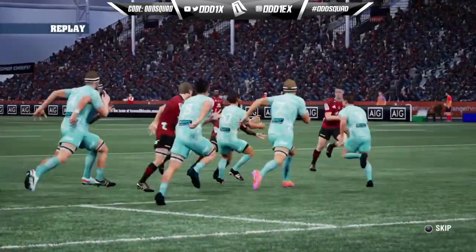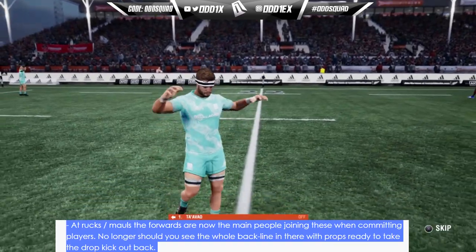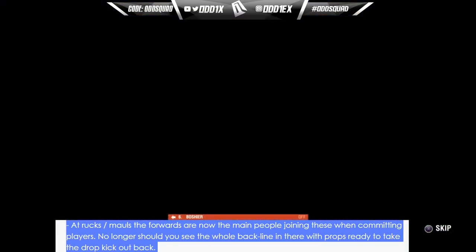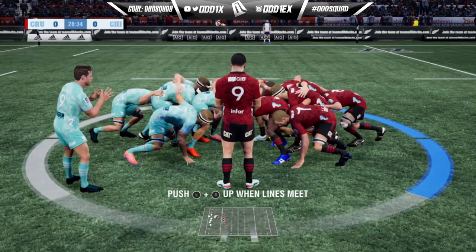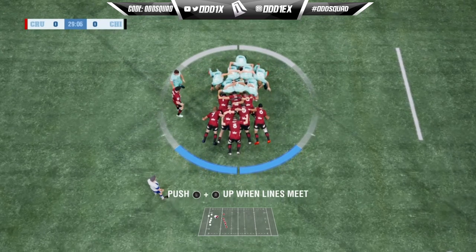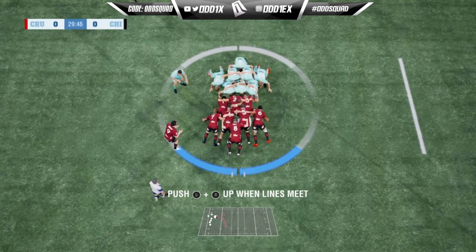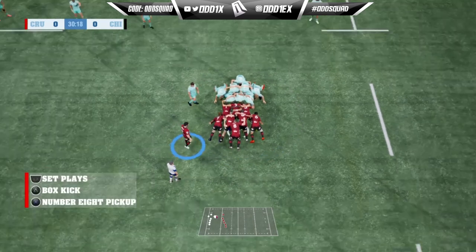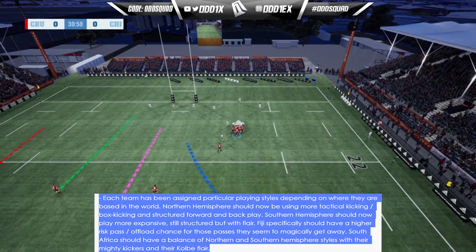Forwards are now the main people joining the ruck. You should no longer see the whole back line in there with props ready to take the drop kick out the back. That's another subtlety I've noticed — more forwards in the ruck and mall, and not seeing many backs being committed unless it's me over-committing and dragging my fly-half in. Backs are generally staying around the ruck.